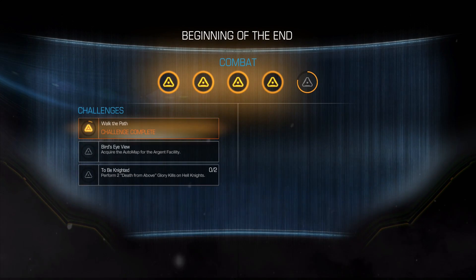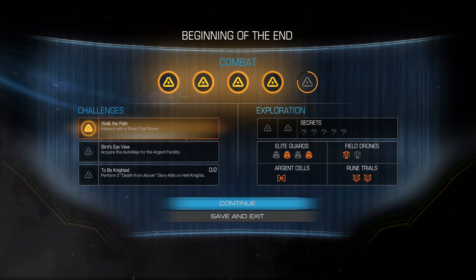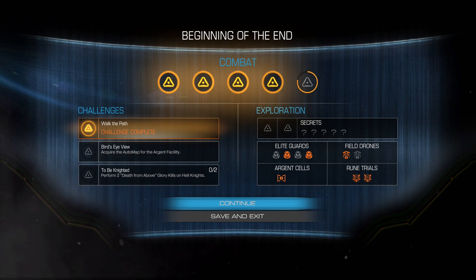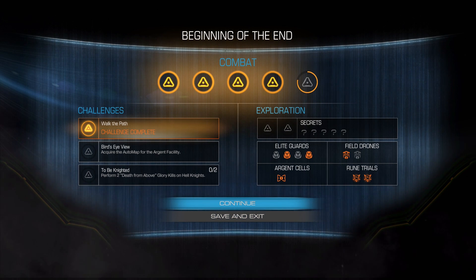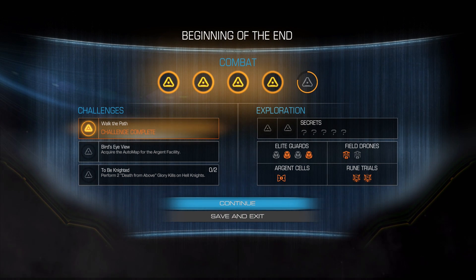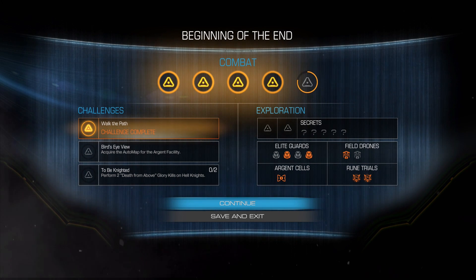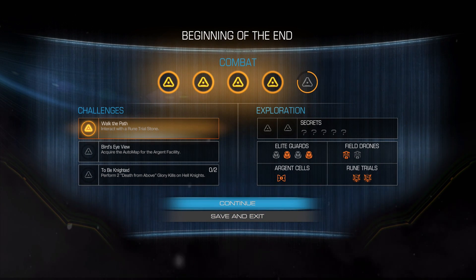Airlock complete. Missions seem to be roughly half an hour long. I almost got a perfect combat rating — there's my challenge done. I did two challenges. Got some field drones, rune trials, and two out of however many secrets — secrets are so hard to find. I was exploring for quite a while and just didn't see them. If you guys spotted any, leave a timestamp in the comments — much appreciated. I might do a future video finding all the secret places. But for now, bye!